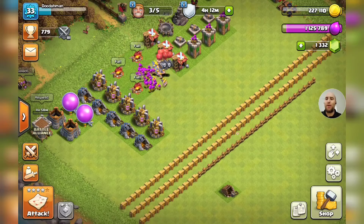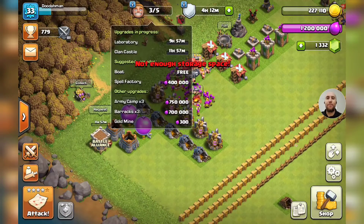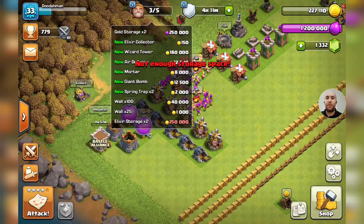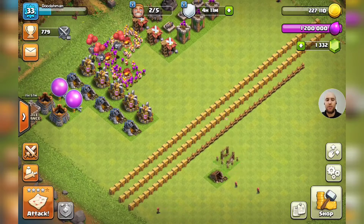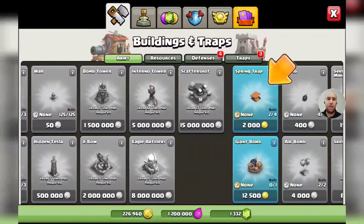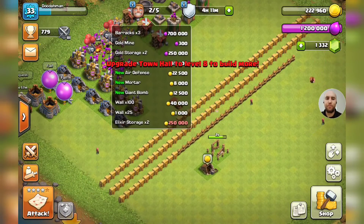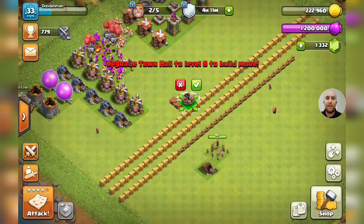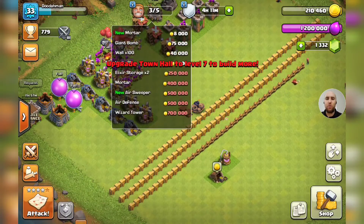We got three stars, we need one more to get our star bonus. We can get the rest of our loot cart there. Let's get another building or two going while we're going in for a quick little battle - do the elixir collector. What else is cheap? Spring traps - those are instant upgrades, we'll get both of those. Giant bomb, yes.